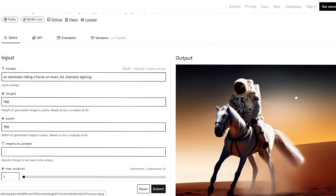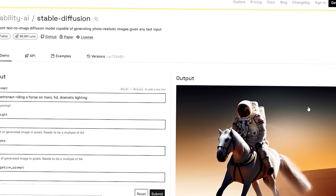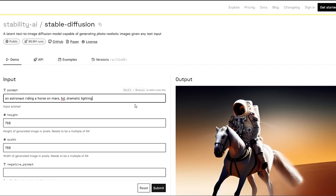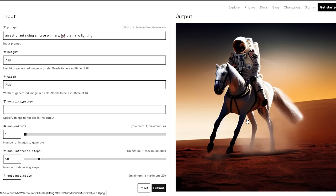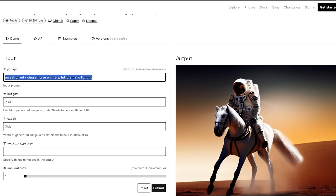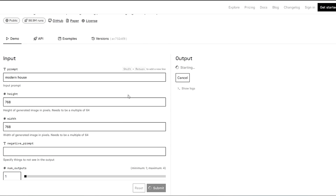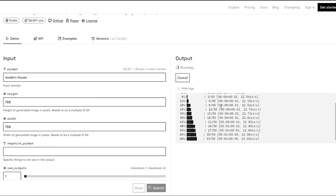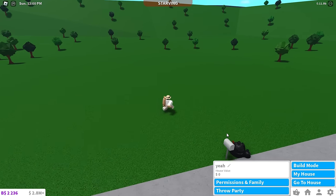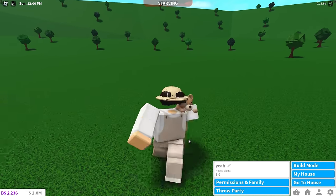We're coming back to AI, and in this video we're gonna be writing some text that'll turn into an image, and that image is what we're copying today in Blocksburg. If you don't know how text-to-image AI works, you just replace random words with something meaningful like 'a modern house' and it'll give you a modern house — it might not be perfect, but it'll give you an idea.